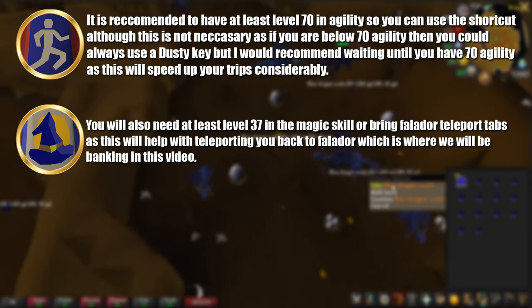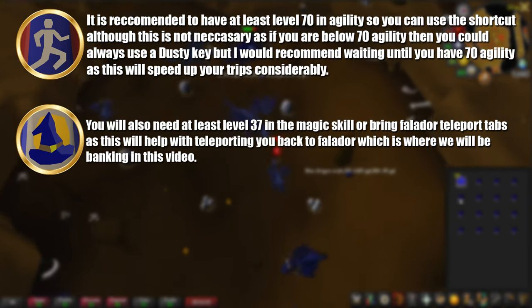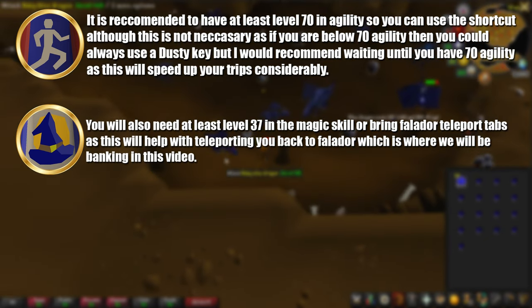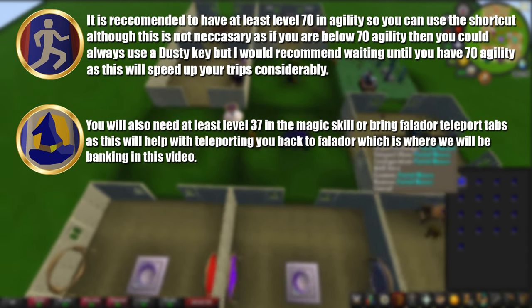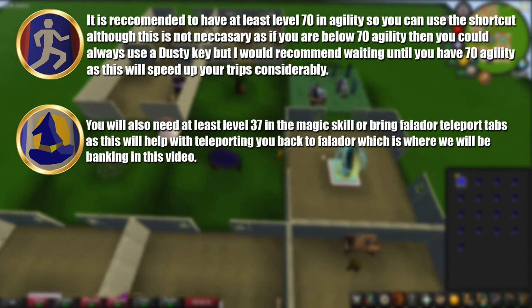You will also need at least level 37 in the magic skill, or the ability to bring Falador teleport tabs, as this will help with teleporting you back to Falador, which is where we'll be banking in this video.